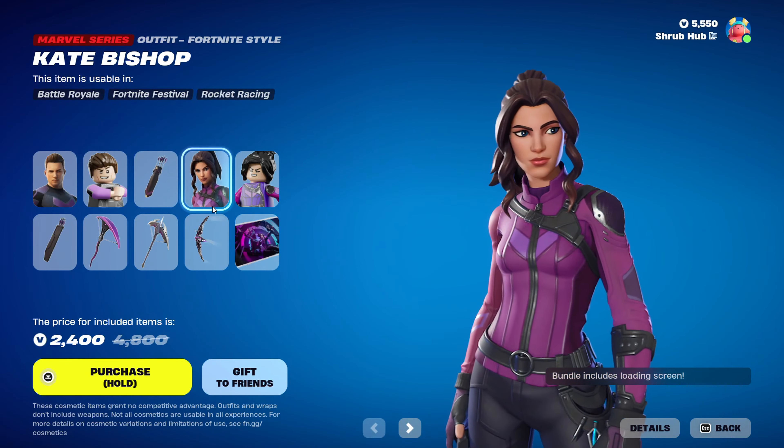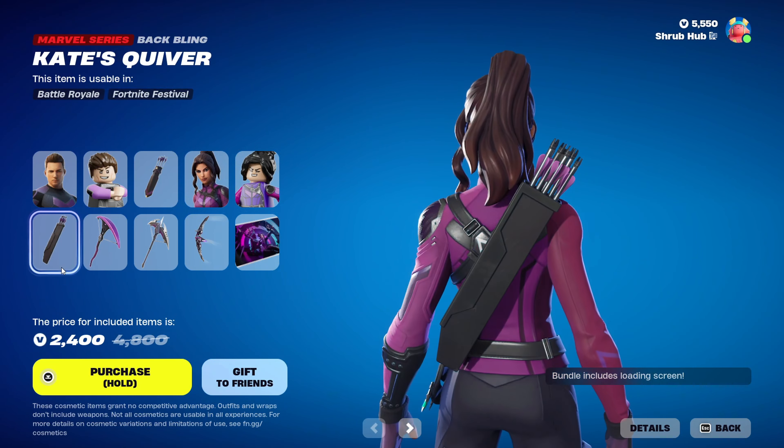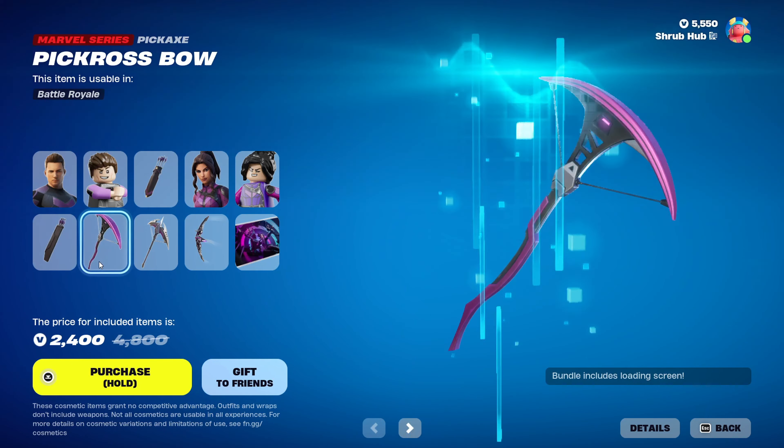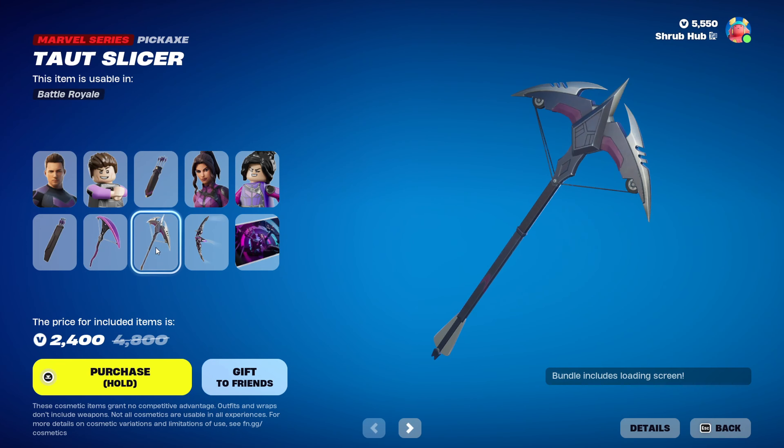Then we have the Kate Bishop skin from Chapter 4 Season 1. This is her Lego style. She comes with the Quiver back bling — really nice back bling. Then we have the Pickaxe from Chapter 4 Season 1, and the Taunting Slicer from Chapter 4 Season 1.